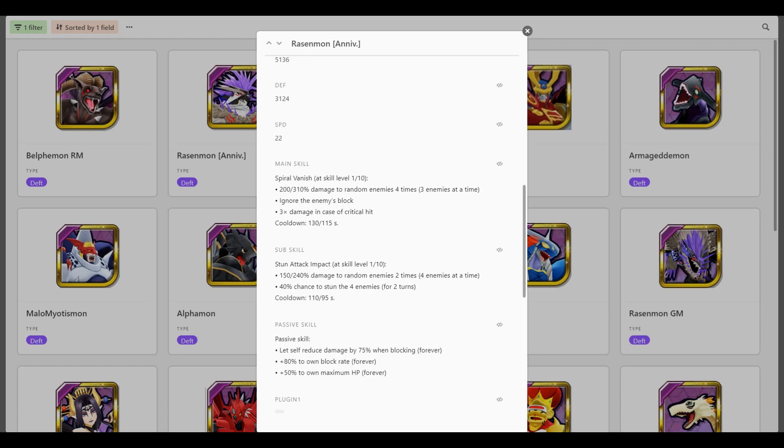Sub skills: 240% damage to 2 random enemies, 2 times, 4 enemies at a time — so this is another multi-hit AOE attack. Ridiculous. This also has stun, which has a chance to proc on each of the hits, so it has 2 chances at 40% to apply stun. It gets crazier though. Triple crit multiplier, AOE multi-hit skill.